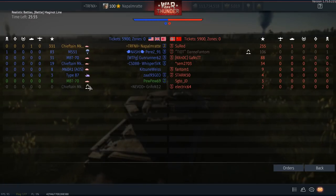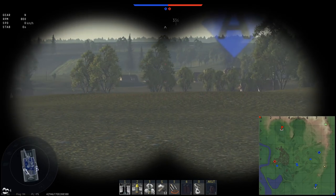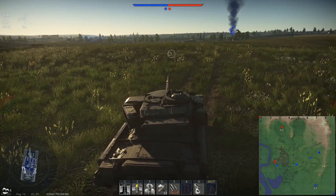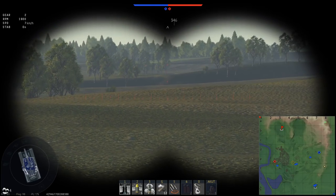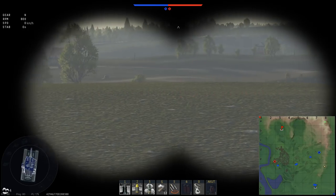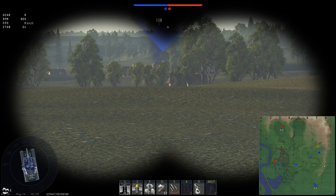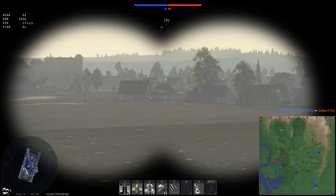Even if the tank gets a big rework that is non-historically accurate, it's still a weak spot because there is no composite armor behind it and it's still pretty flat. You'd have to change the model, alter the actual armor layout, make it very unhistorical, and give it a more powerful shell to deal with the upcoming T-64B spam. But I'm not quite sure why people are hyping the Challenger 1 that much.